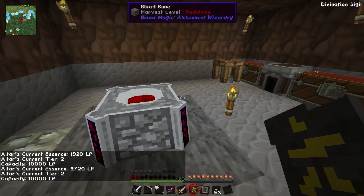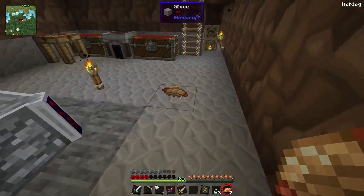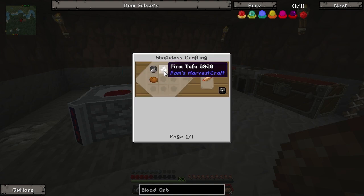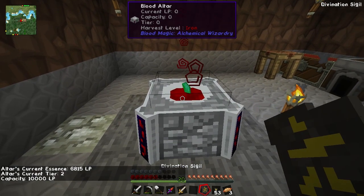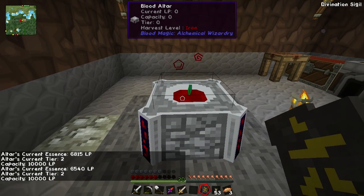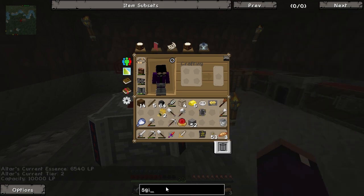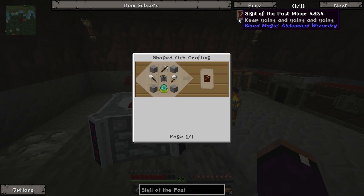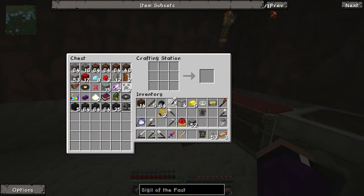We've got 3,720, so we'll be right back. Alright, check it out guys - I made some hot dogs while waiting! They're super easy - you do a pot, bread, and either firm tofu or raw pork chop and you get a hot dog. Guys, I'm ready to throw my emerald in here because we've got over 6,000 life points. That's going to do its thing and we're going to get the Apprentice Blood Orb. Then finally we're going to make the Sigil of the Fast Miner!